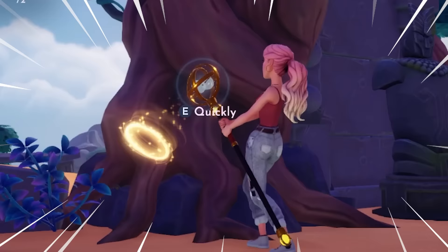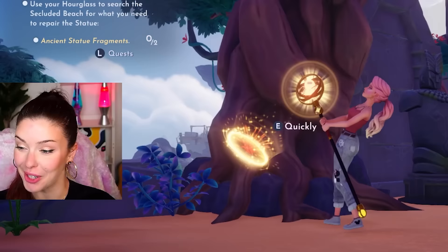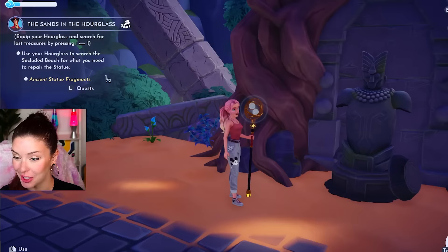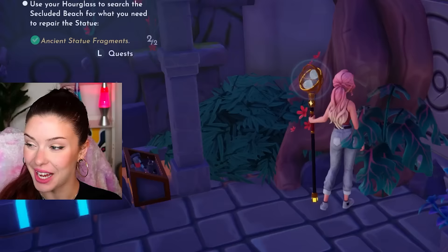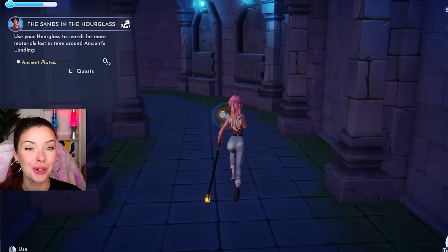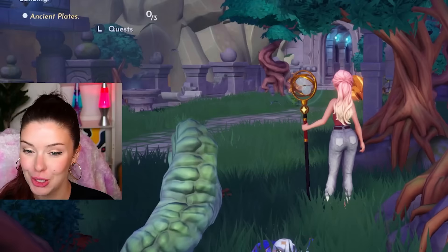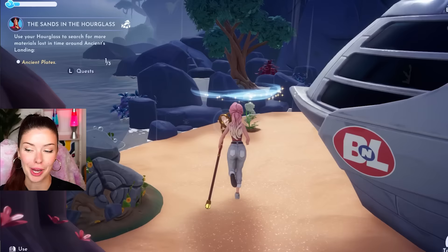It's missing something — three jewels of time — and they have been scattered everywhere from the old ruler. Apparently one of them is over here, and I can clear these swirling sands using the hourglass. With the hourglass, you can sense hidden treasures and kind of pull them towards you. That is going to be so helpful with this story. I got an ancient statue fragment — I need one more. I can repair the statue! Now we need to go find more ancient plates. When pressing the hourglass button, you also unlock recipes as you search around.